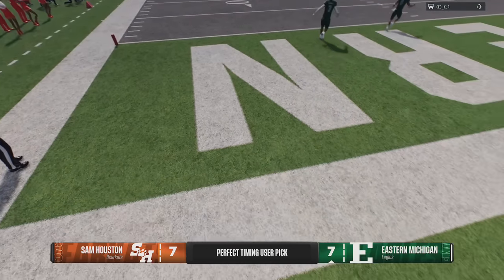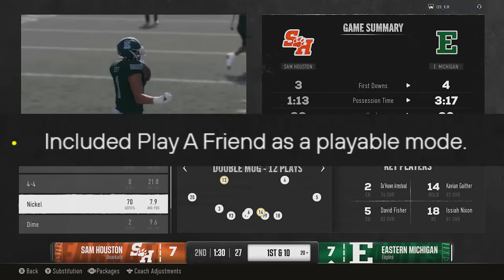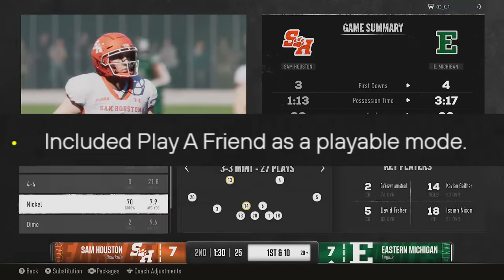When viewing a recruit in the recruiting board, you can now change which recruit you're looking at by going up or down on the right stick. That's it for dynasty — obviously the custom schedules fix was the big one, and the rest were somewhat smaller. For College Ultimate Team, they included Play a Friend as a playable mode, which is a way to bring more people into CUT.